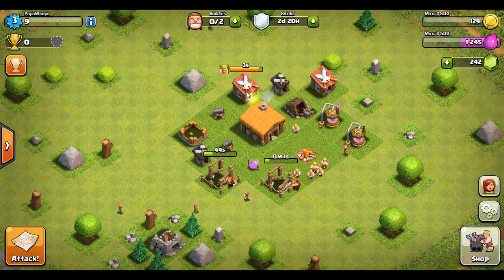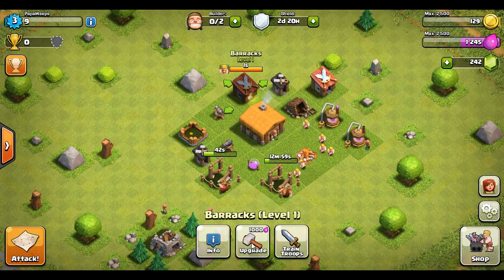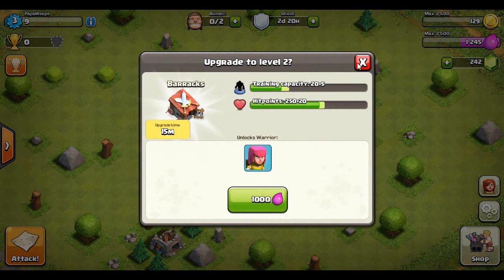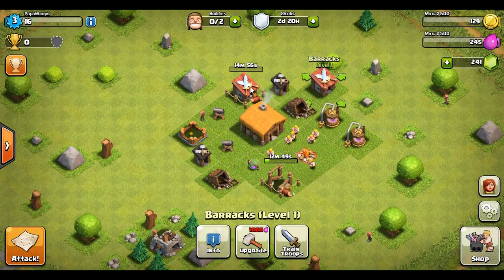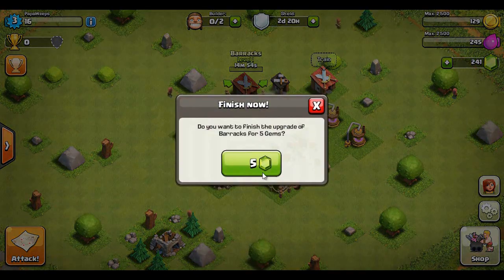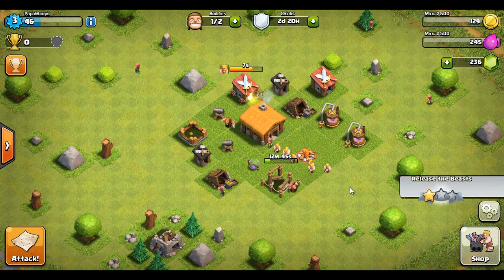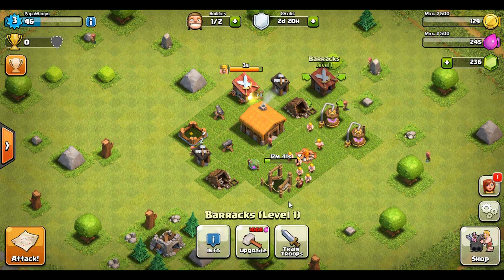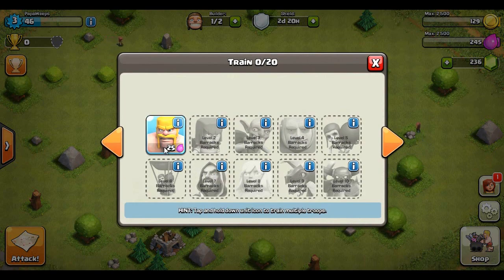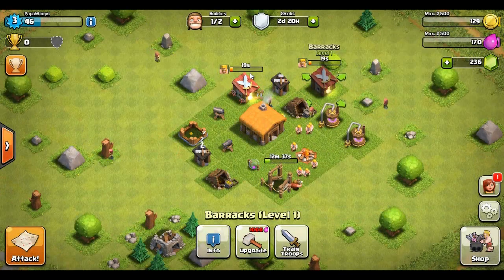What I think I'm gonna do is gem this army, and then — wait, we can get archers in 15 minutes! You know what, we're gonna do it. We're gonna get archers going because archers are beast mode. Let's spend some gems early on, release the beast — we've got ourselves some archers. Let's build some more troops.